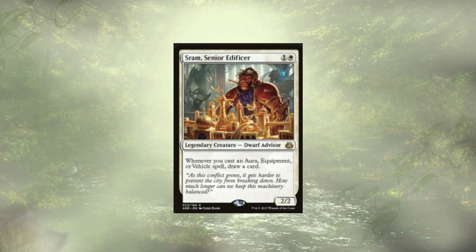Moving up into creatures, we have SRAM, Senior Edificer — a little bit of card draw off of our auras and equipments coming in. We don't really have a ton of vehicles; in fact, I don't believe we have any in this deck. But we have plenty of the other two, and that card draw is going to be nice.